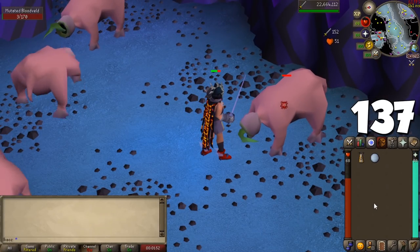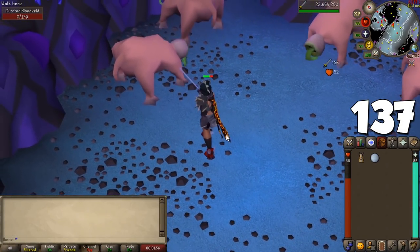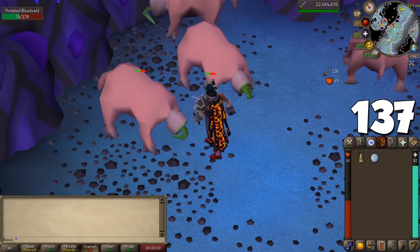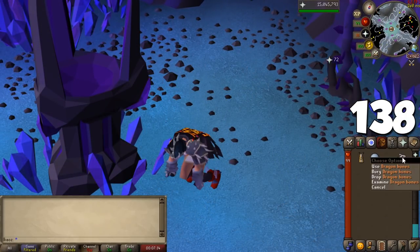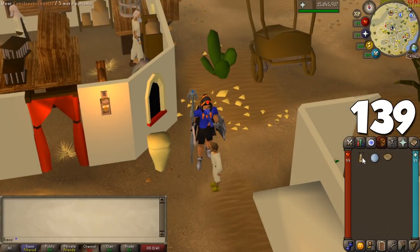Whenever you have a Slayer task that isn't from Konar, check if you can slay that monster in the Catacombs of Kourend. If so, do it to start collecting dark totem pieces in order to fight Skotizo, with a 1 in 65 chance at the pet for every encounter. When inside the Catacombs of Kourend, every time you bury bones or scatter ashes you gain prayer points based on the type of bone and ash used — works great in combination with the Bone Crusher and Ash Sanctifier for longer trips.